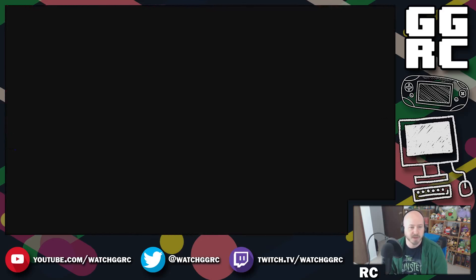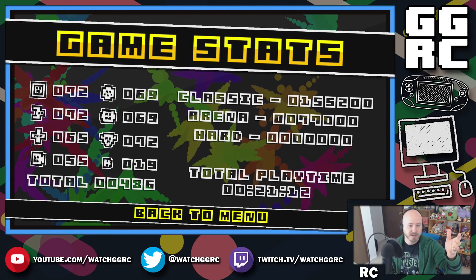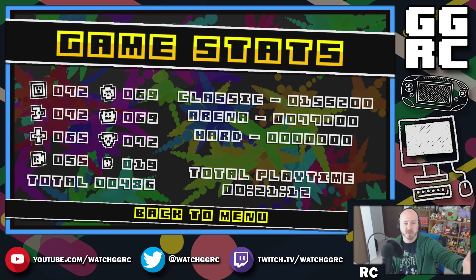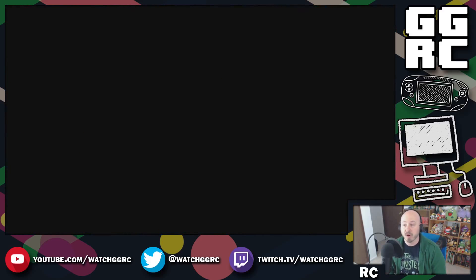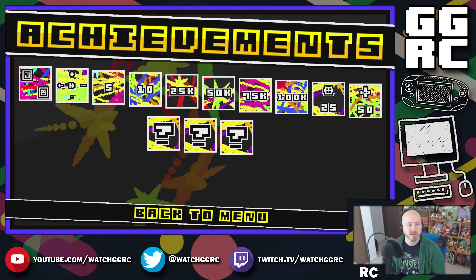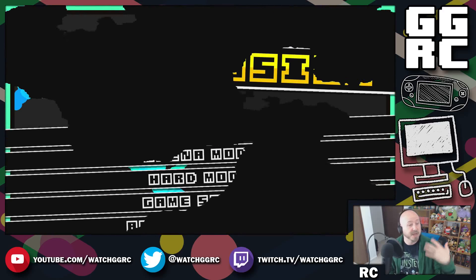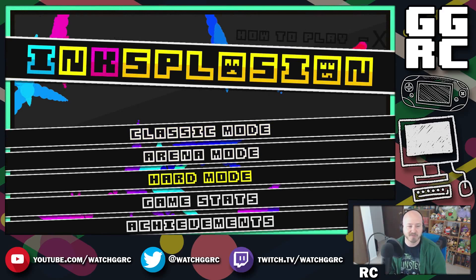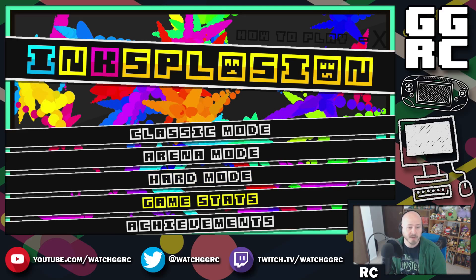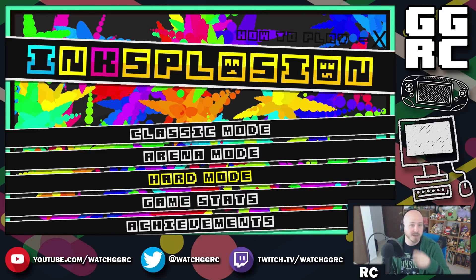I want you guys to see that there are also game stats. They keep track of how many enemies you've killed of each type, how much time you've put into the game, and your best scores in Classic and Arena. There are also actual achievements to get as well. Once you get to Hard Mode — and as you can see I've unlocked most of the achievements, there are only three more — I guess there'll be about three more achievements for Hard Mode. Once you've unlocked all the modes, the only replay value is going to be getting higher scores.